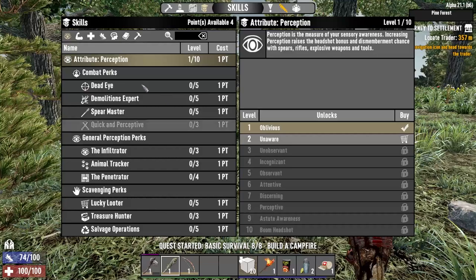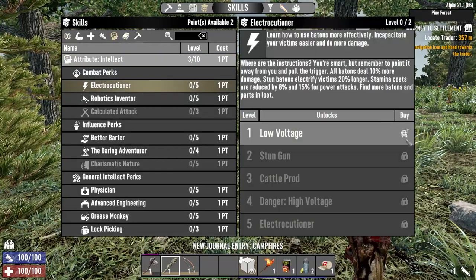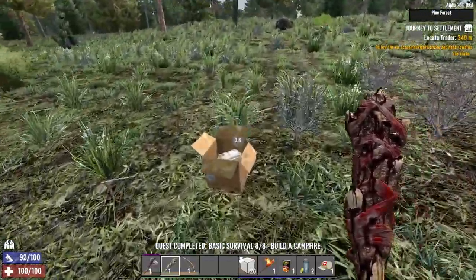Skill points - what we want to do is two points there, two points into Electrocutioner. I like to rush my melee skill as much as possible.